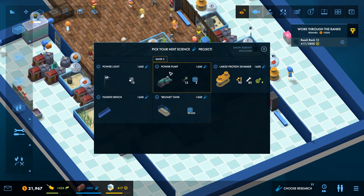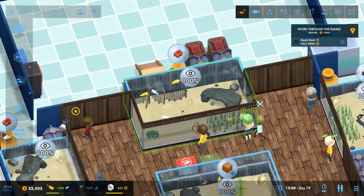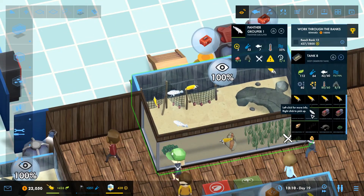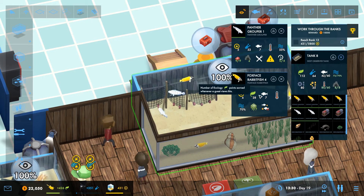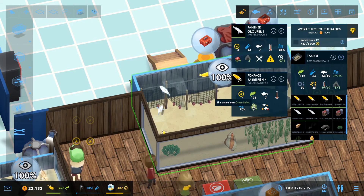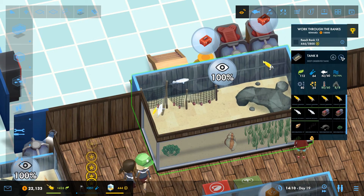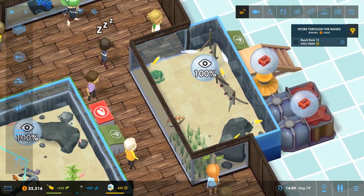Power pumps - yes please. Power lights - oh! Power lights first and then we'll do power pumps. Power lights will allow me to put some corals and stuff in here. I've had to use up quite a bit of space but I've still got room for like three or so corals in there. I've got a couple of corals in this one as well, with my lionfish - he's growing big now.